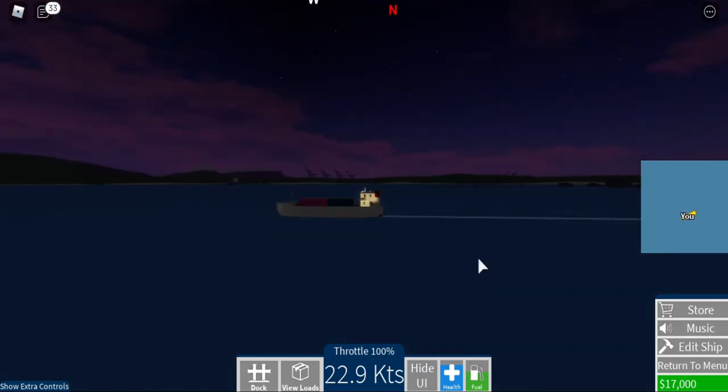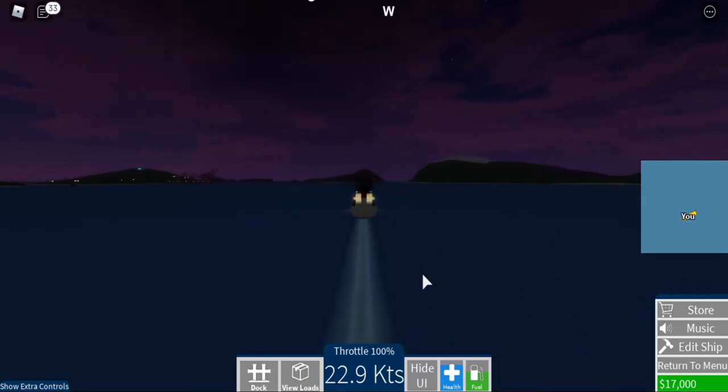But there's one thing that's lacking — weather and wind. And I think the variety of ships is also lacking. There's only four types: bulk, container, oil, and gas. Even though there are different sizes, which is a lot better than DSS in my opinion, because you can try out different types.